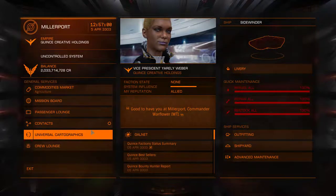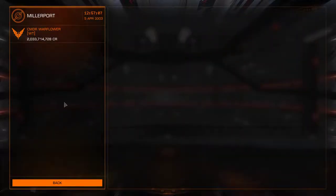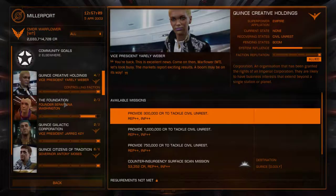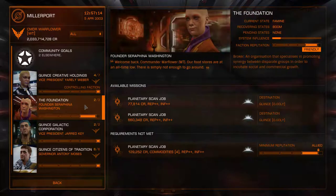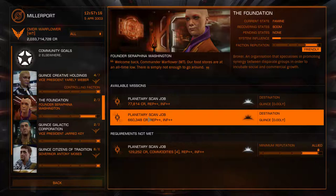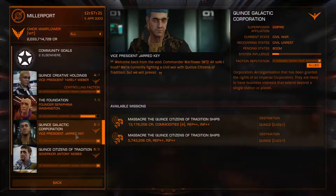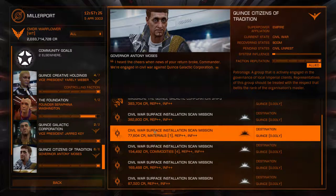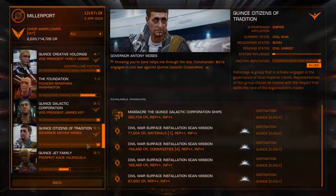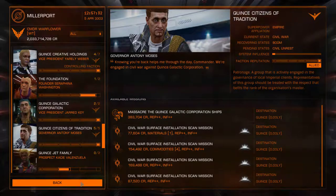This is a simple tutorial on how to do credits via Miller Port. Go to the mission board and look for counter insurgency surface scan missions and planetary scan jobs. Accept them until you stack 20 of those. Once you stack 20 of them, you will begin your assault on the area where you're going to do the scans. Pretty basic stuff.